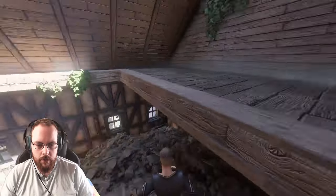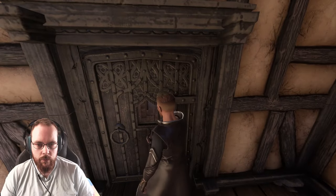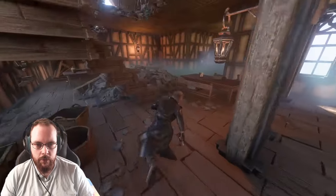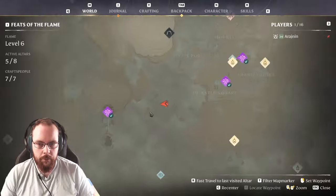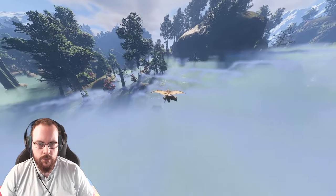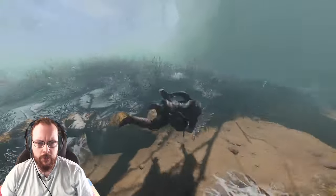How am I supposed to get up? A little bit of bomb action should do the trick. Anything here? No. I'm just going to have a proper look. Nothing hidden here? I should also explore more of the Blackmire. I do want to see if they've done anything to the bridge over here, because I haven't been in here for a long time.